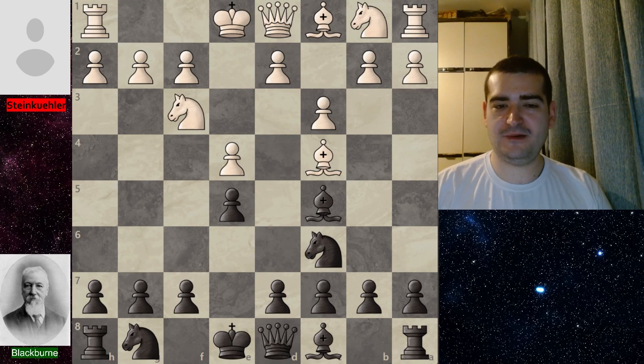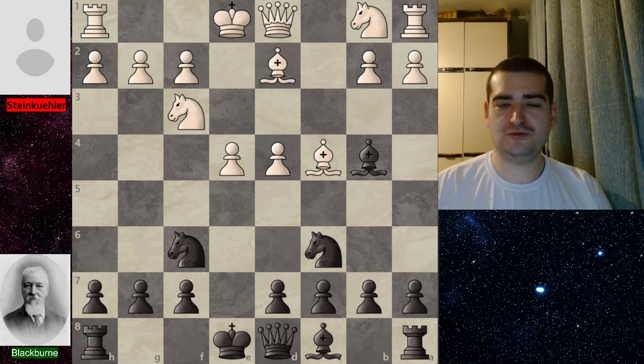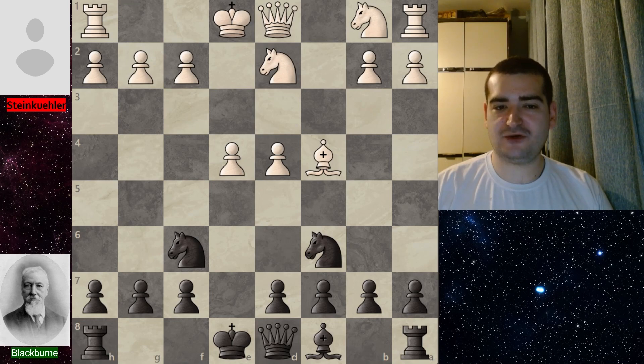The game continued with c4 — the main line of the Italian opening — then knight f6 for black, d4 for white, e takes on d4, c takes on d4, and bishop b4 for black. Pretty standard moves in the theory of this opening. White then played bishop d2, and immediately after bishop taking on e2 check, white makes a mistake and picks up with knight f2, unfortunately leaving this pawn unprotected.